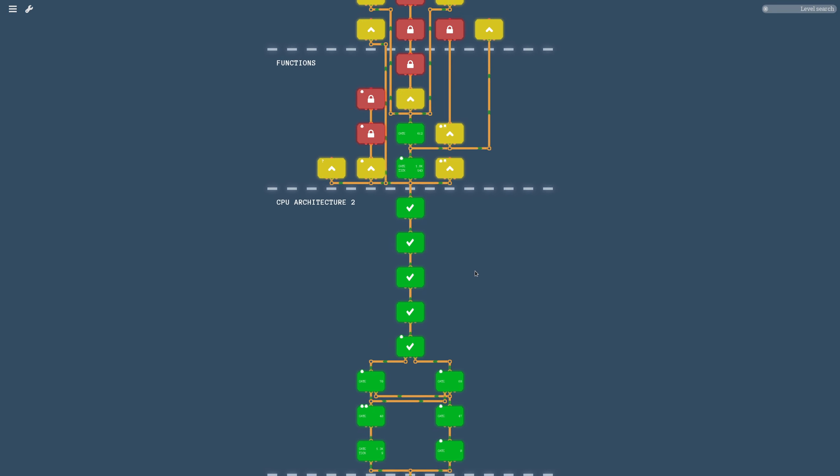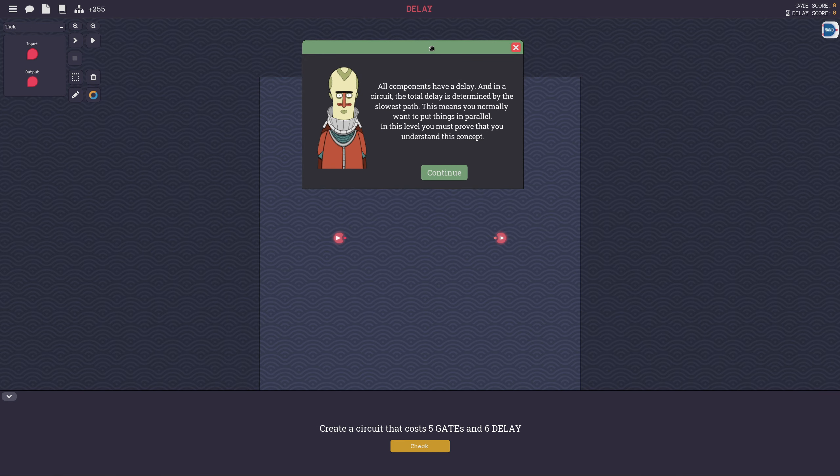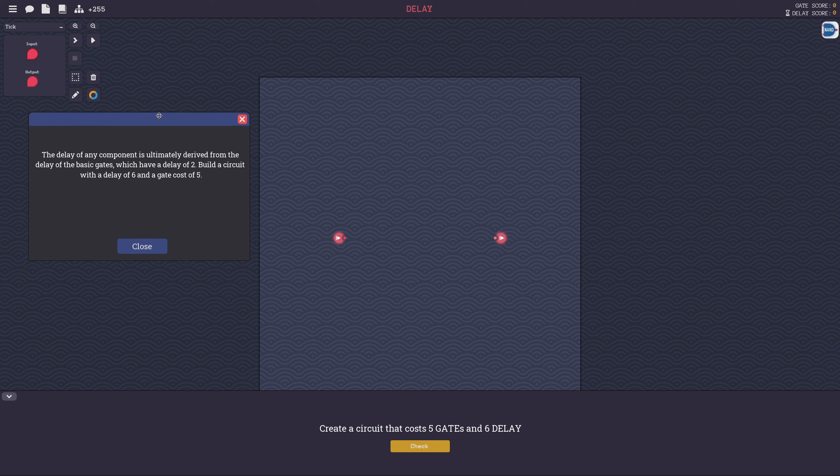Hopefully that'll fix my issue. So let's start with Delay - if I complete this in a reasonable amount of time and it fixes my gate scores, I'm going to do improvements all over the place. All components have a delay - yes, mind-bending. This is the Delay level. I can already see a delay score up here. This means you normally want to put things in parallel. In this circuit, the total delay is determined by the slowest path.